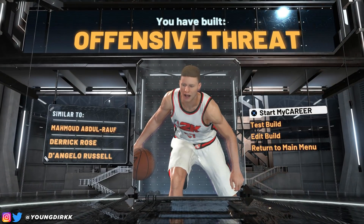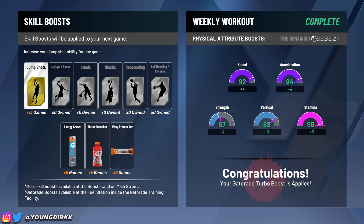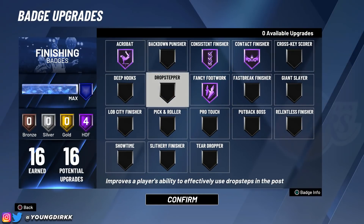Now let me show you my SIGs and the badges. For finishing — you get 16 finishing badges. I have Acrobat, Consistent Finisher, Contact Finisher, and Fancy Footwork. Acrobat because I do a lot of reverse layups. Consistent Finisher is probably the best one — you don't even have to time your layups, it'll go in regardless. Contact Finisher to get contact layups and dunks. Fancy Footwork for the hop steps. If you want to change it up, I recommend either Slithery Finisher or Giant Slayer. Relentless is trash — do not use that badge. You could also add Pro Touch. I recommend having these four on gold at least.